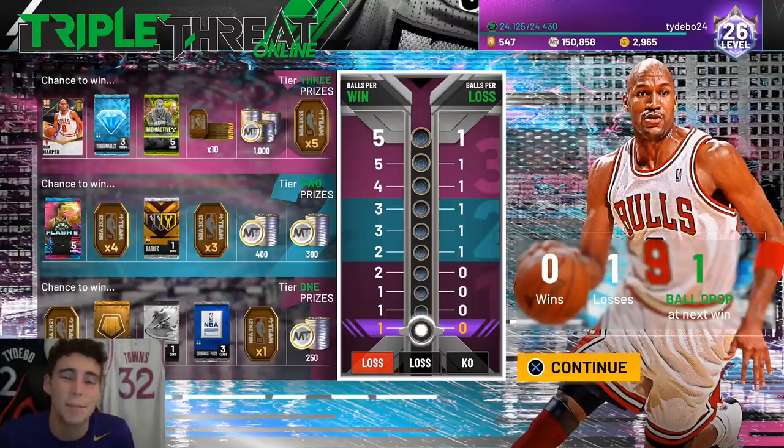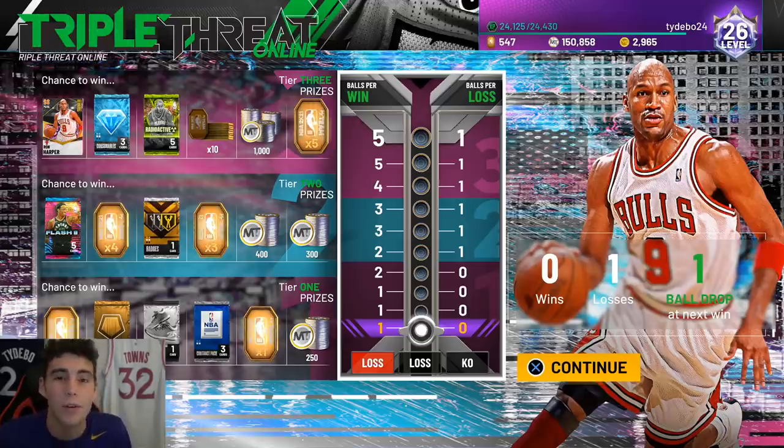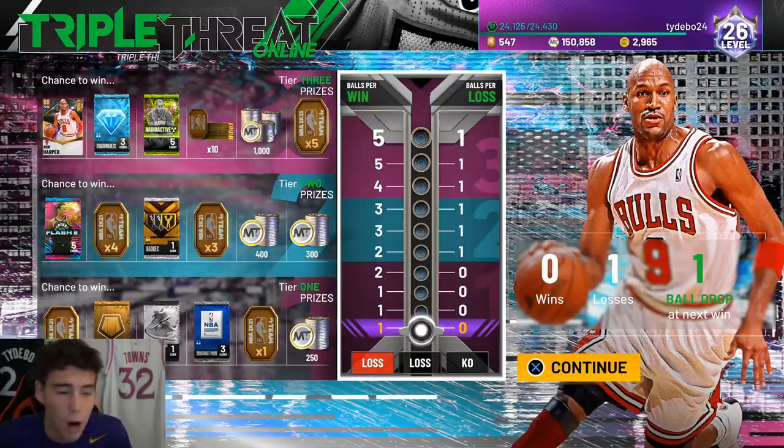What is good, it's your boy Ty back with another video. Today we are going to be talking about the new triple threat online reward, Galaxy Opal Ron Harper. Initially when Ron Harper got released, I thought Julius Randall would still be on boards, but later this season we'll see both of them on the triple threat online board. At this current moment Julius Randall is off board.